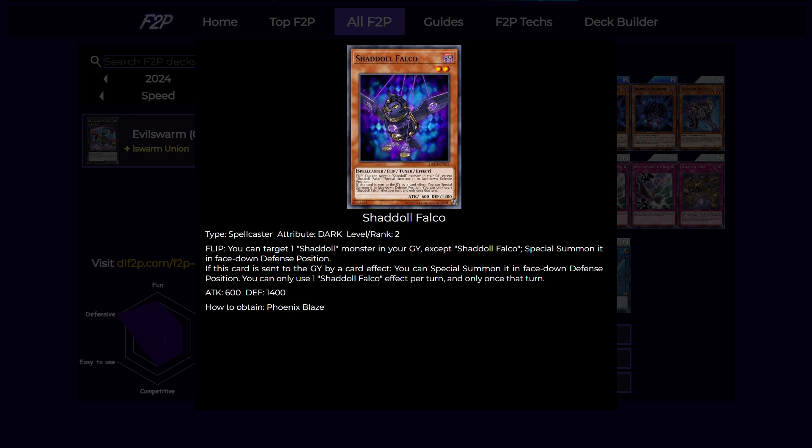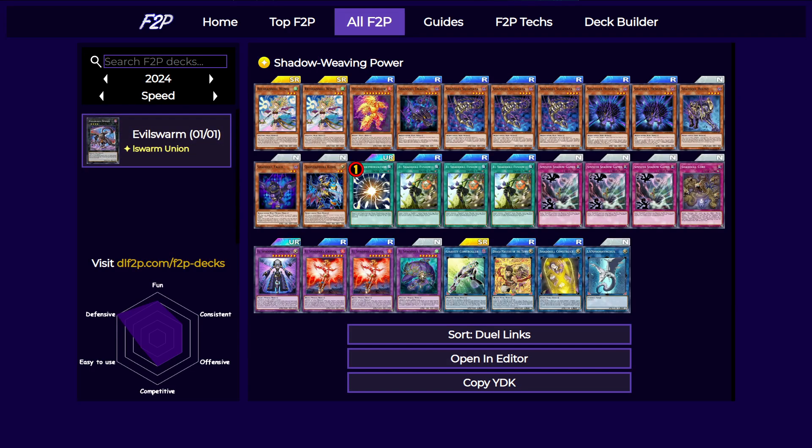Next is Falco, our main way of getting back our monsters from the graveyard. It has the flip effect of special summoning a Shaddoll from your graveyard in face-down defense position, and if it's sent by a card effect to the graveyard, you can special summon this card from the graveyard in face-down defense. Do remember that the two effects are shared once per turn, so don't expect to summon this card face-down and immediately flip it to use its second effect.